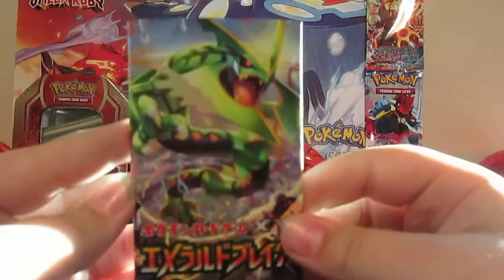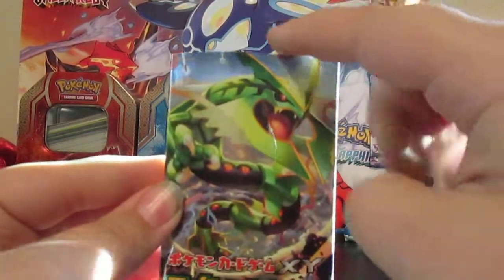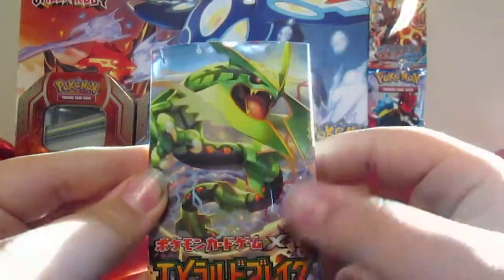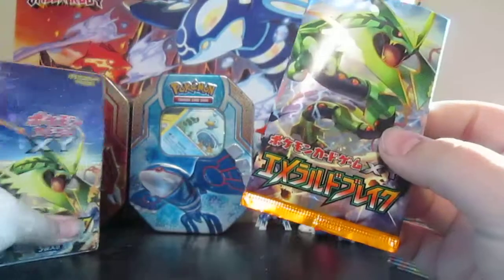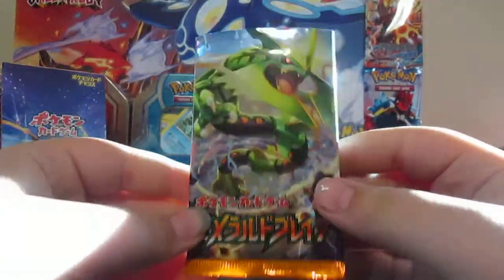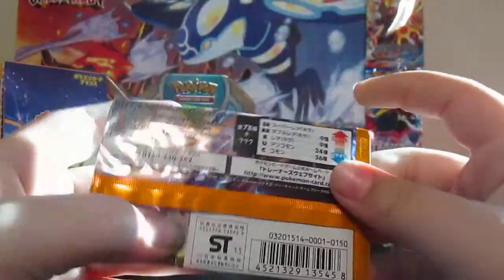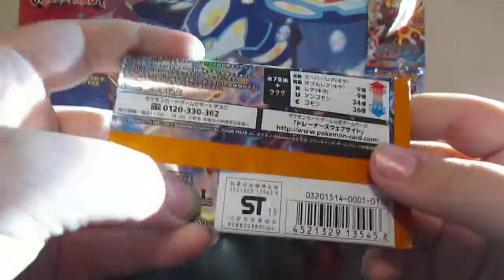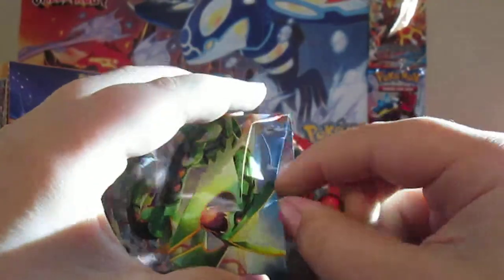First off, even though they cut the tops off, there would be just the rest of Mega Rayquaza in space up there. What you see up here is what you get. That's about it for the art, and then you have back here first edition, which is always good — all the energies and everything like that. Let's crack straight into it.